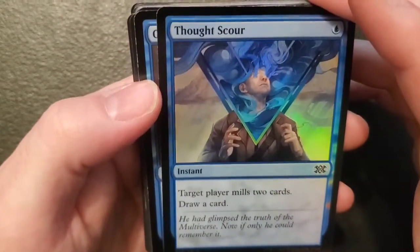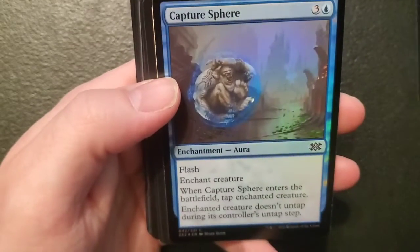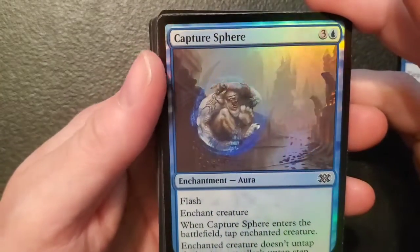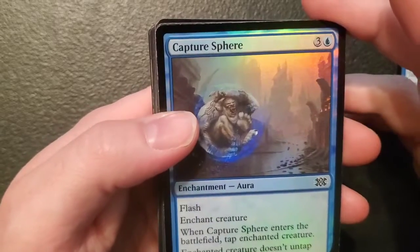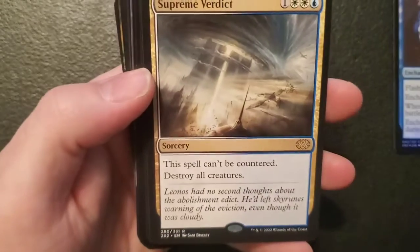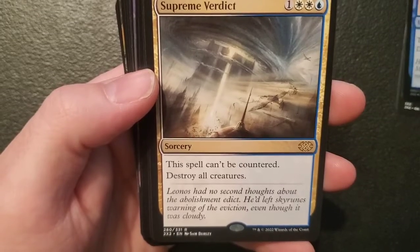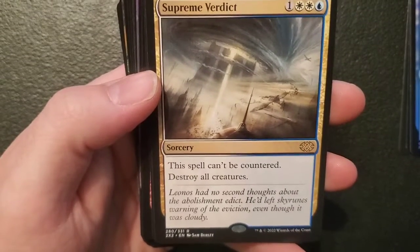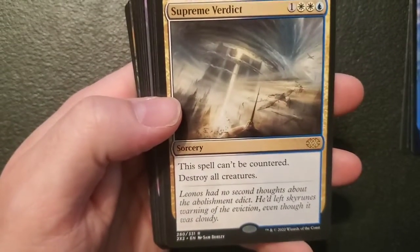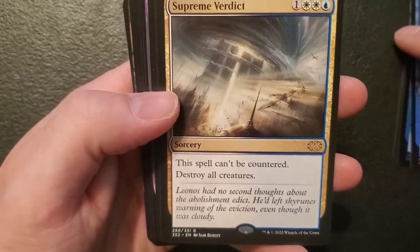Thought Scour — an instant for an island: target player mills two cards, draw a card. Capture Sphere — a pretty classic one — an enchantment with flash, enchant creature, and when it enters the battlefield tap the enchanted creature and it doesn't untap. Three and an island. Supreme Verdict — Jesus! One, two plains and an island, it's a sorcery: this spell can't be countered, destroy all creatures. That's a badass one. We got one in our collector booster too. This is just our first pack and I'm already digging this thing!